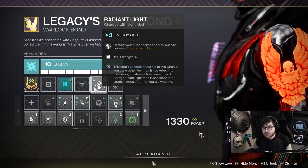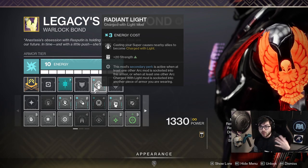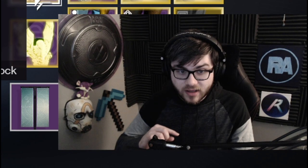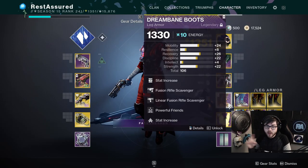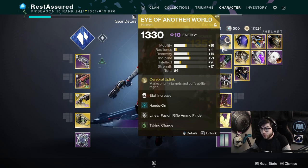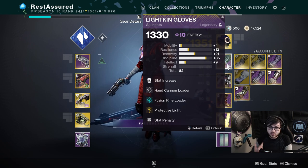On the bond I have Particle Deconstruction and Radiant Light. Radiant Light means when I cast my super all allies become Charged with Light — and it gives 20 Strength like Powerful Friends gives 20 Mobility. The synergy: you cast your super, allies get Charged with Light; if they run Powerful Friends, that charges you with light too; then you get charge bouncing back and forth and you're always at max charge. Combined with Taking Charge from orbs you're always Charged with Light, so Protective Light is always active.